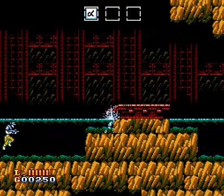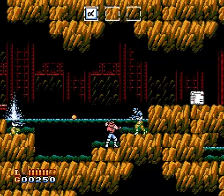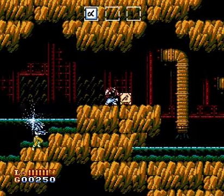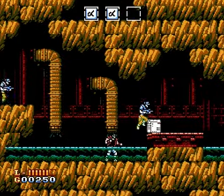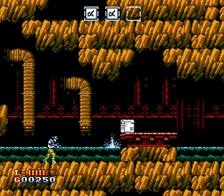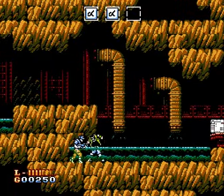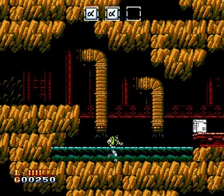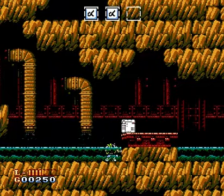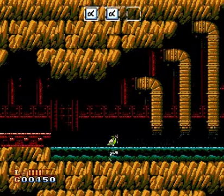I guess the idea is that when it's covered you're safe, so you want to run past — but it doesn't really translate that well. With every other enemy you can duck under the bullets, but not this one, even though it's the same height as all the other enemies. All the characters are the same height except for like two of them. I don't get it.